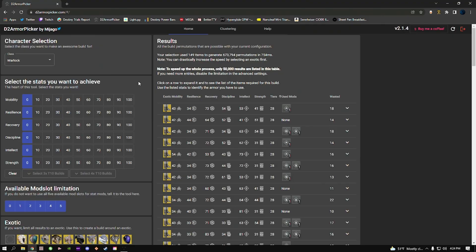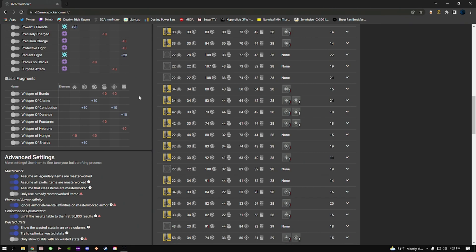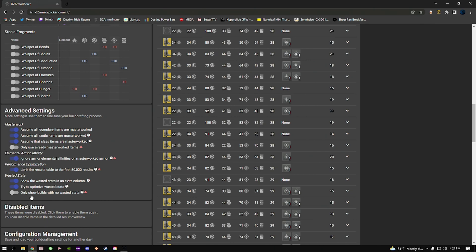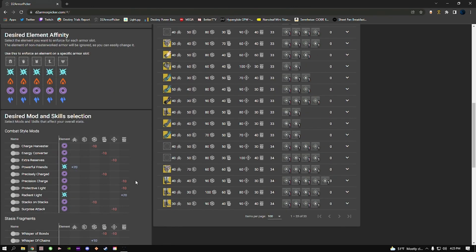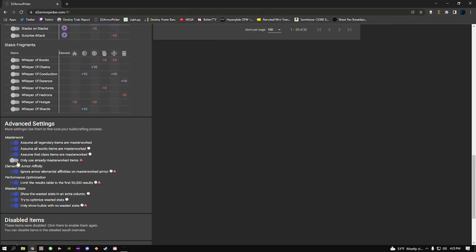Now let's get to the best part about this website: the ability to utilize zero wasted stats. I can't tell you how many times I get asked about it while I'm streaming. It's so pleasing, it's so efficient. This little button down here in Advanced Settings is the cream of the crop of this website right here: 'Only show builds with no wasted stats.' We're going to go ahead and check that, and it's going to reorganize everything and generate a list that shows you every accessible build to your character that utilizes zero wasted stats. I always utilize Powerful Friends and Radiant Light in PVP. I'm going to also narrow down the list even more and make it use only pieces that are already masterworked.